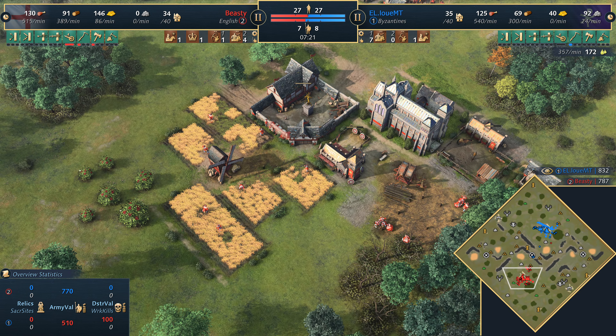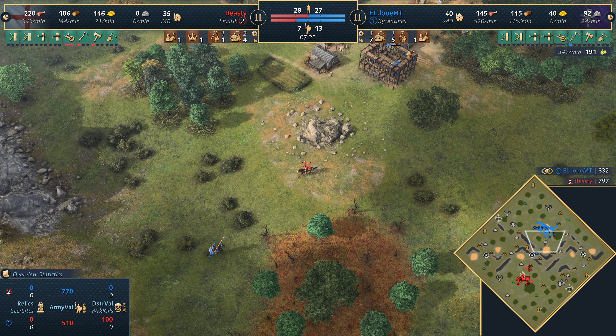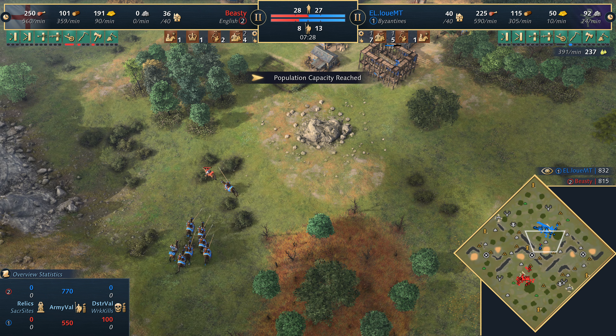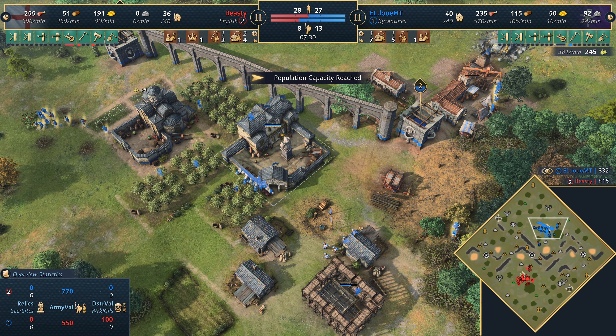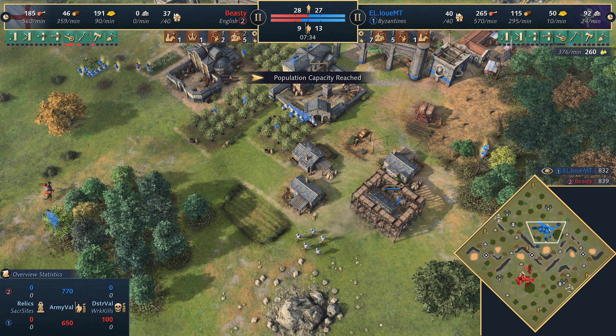They're getting plenty of farms, really making that transition early as the English typically do. It's going to be about the English defending for the next five to ten minutes, with the Byzantines being a bit aggressive. The other option for the Byzantines is to keep up pressure with the mercenaries and then go to the castle age themselves — always a possibility.